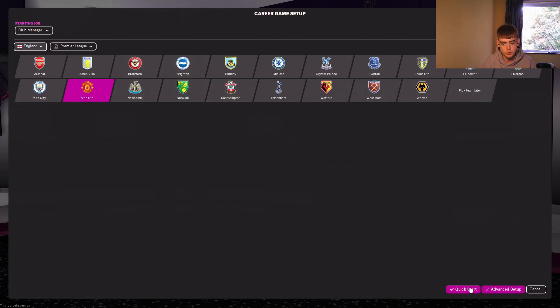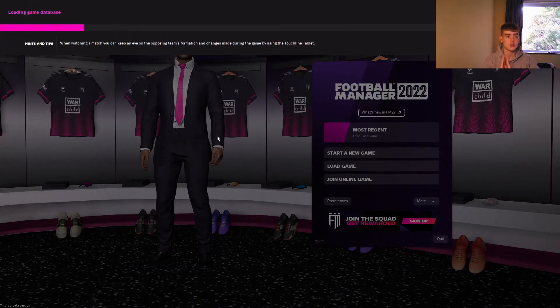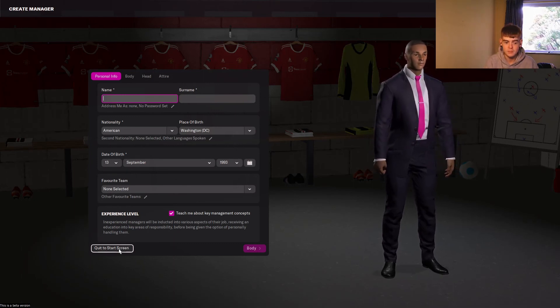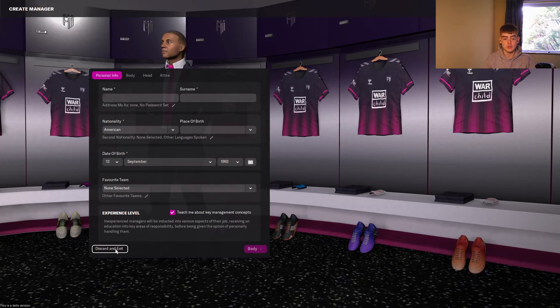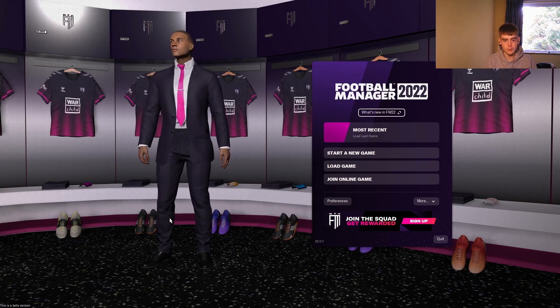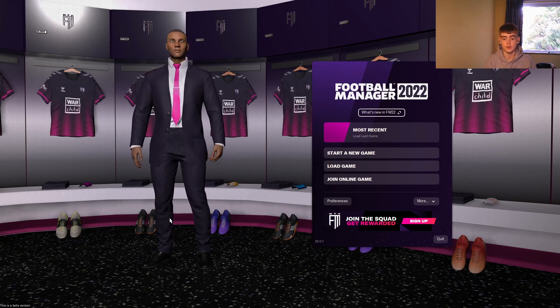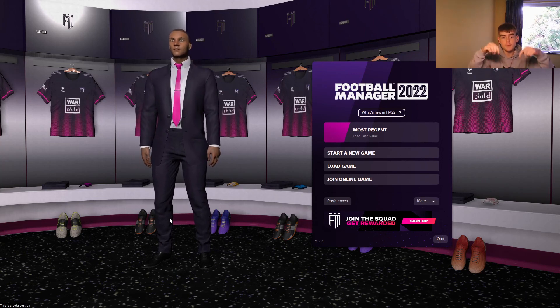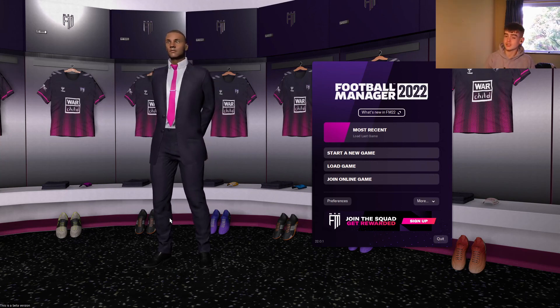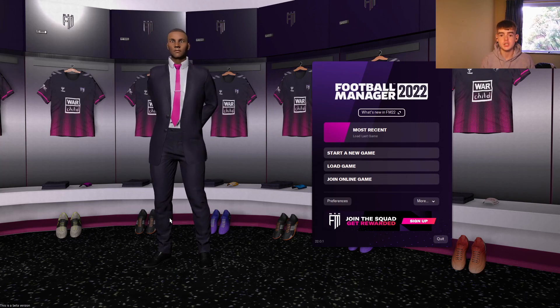Start a new game, go to Career, check England, and there you go — all your badges are showing. Just to verify everything, do a quick start and check that the kits are in as well. As you can already see, we've got the kits in here, and that applies for the actual game too for your 2D kits. So that is how you get everything — kits, trophies, logos, real names, and faces — all into Football Manager 2022. If you have any problems put them in the comments, please leave a like, and drop a subscription — I'm trying to get to 300 subscribers. Hope this video helps!